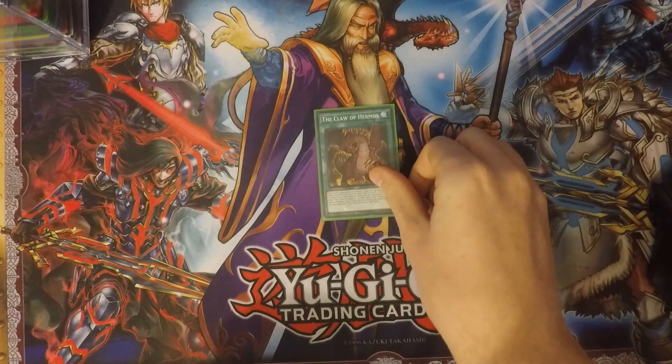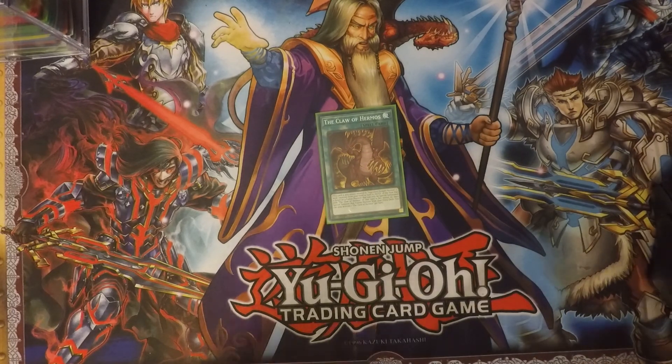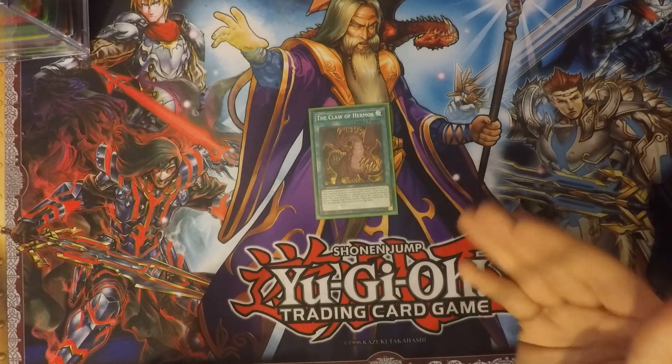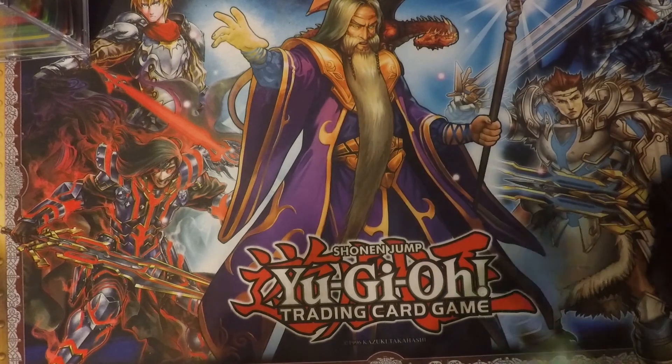Next, for another fusion option, I run the Claw of Hermos. A lot of you probably saw this coming — it's just an easier way to bring out some other fusion cards, and it works well with this type of deck.